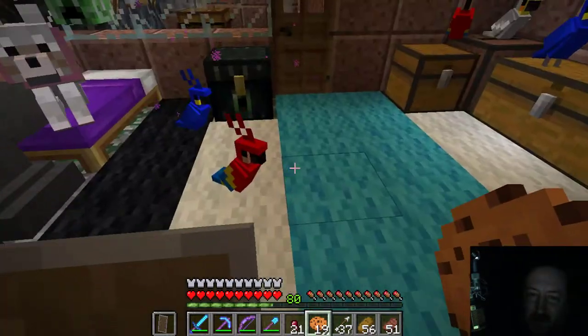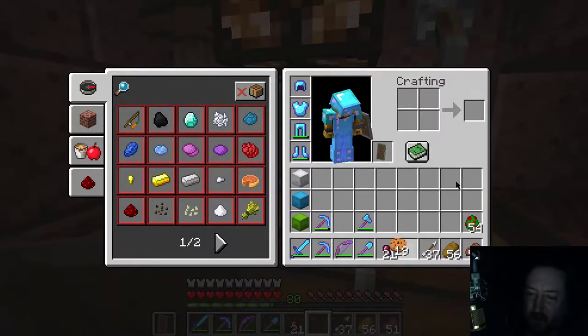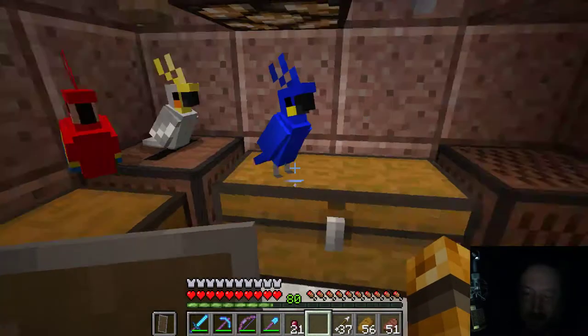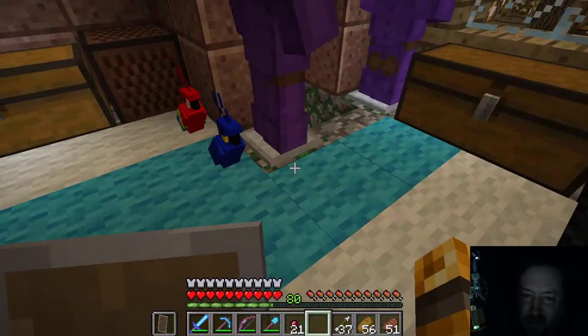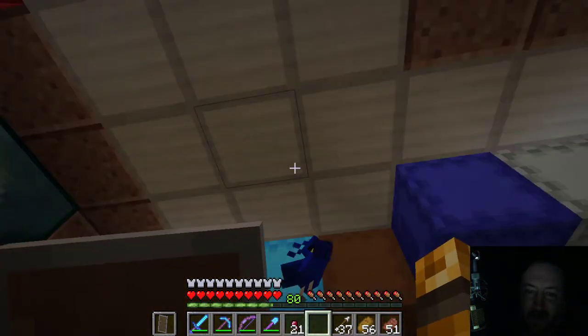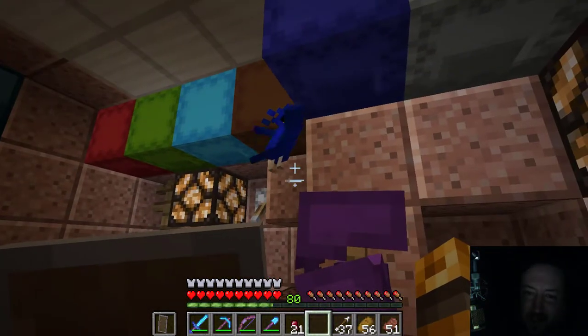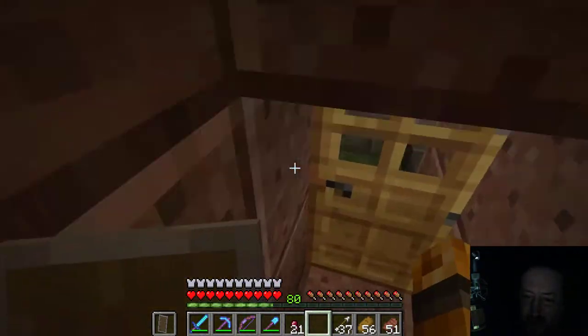Now that we've got all of our birds tamed, in the new snapshot right-clicking them will perch them. That means when they're perched they will not follow you; when they're unperched they will follow you. Let's unperch this guy. Okay, so now he's up, he's flying around, he's happy — and he will follow you. If you get too far, he'll teleport to you.